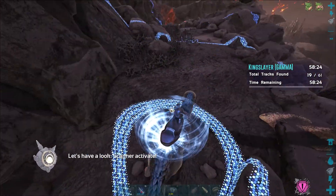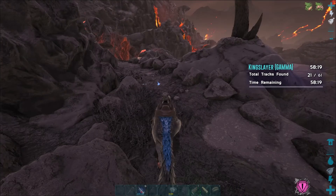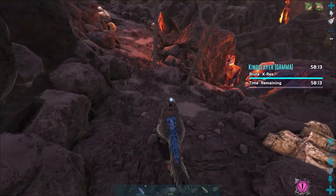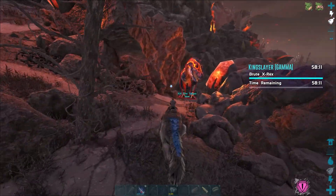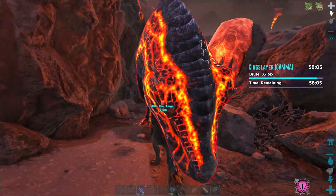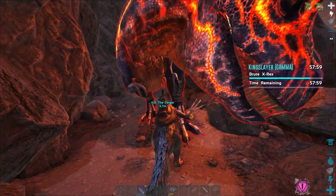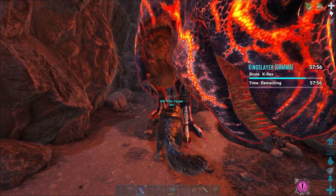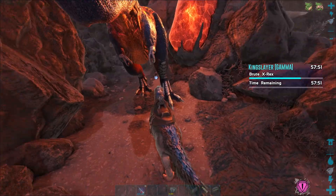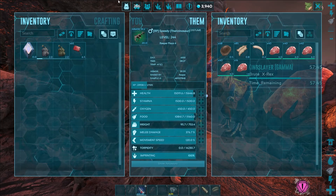Scan HLNA. I think we can do this on Gamma with this Therry, and hopefully we can - you get a lot of XP for doing these. A lot. Come here, Rex. The trick here is get in there before he roars. We're not taking a ton of damage. That didn't go too bad.